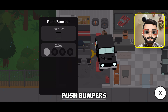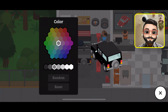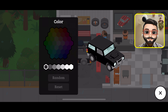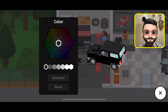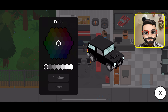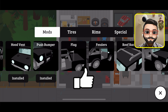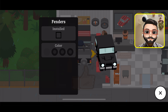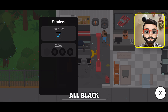Push bumpers — installed. Let's go with the black. While it's not changing, I have to click on the render button first. Is it a bug? Black looks good. Then comes the fenders — installed. All black.